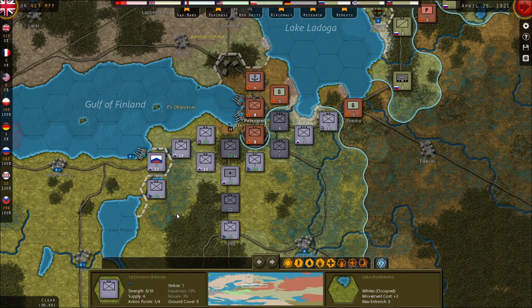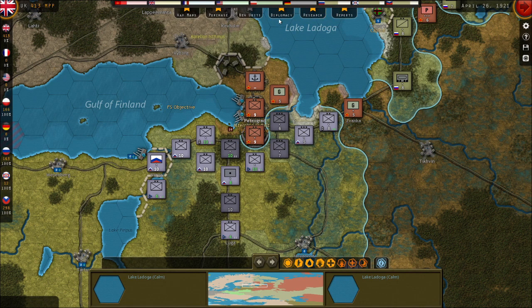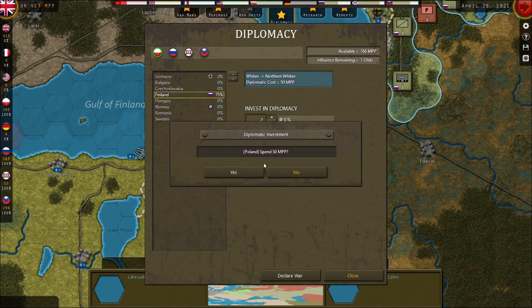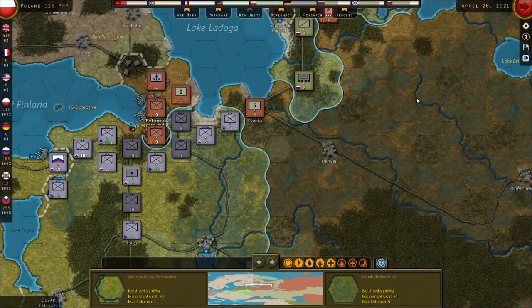I moved all these guys — I'm not going to attack this turn, I'd like to, but we need to check what the Finns are doing. Finland, come on man. These guys can afford it, yes they can. We need Finland in here, come on Finland, don't let me down.